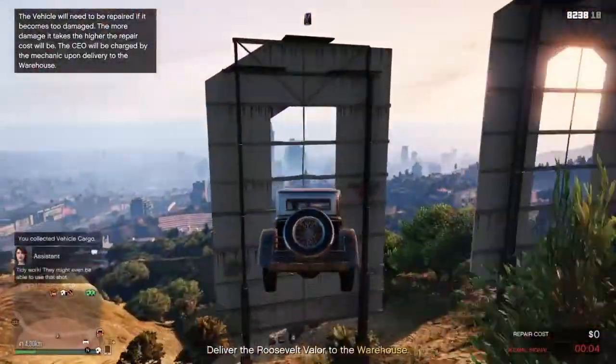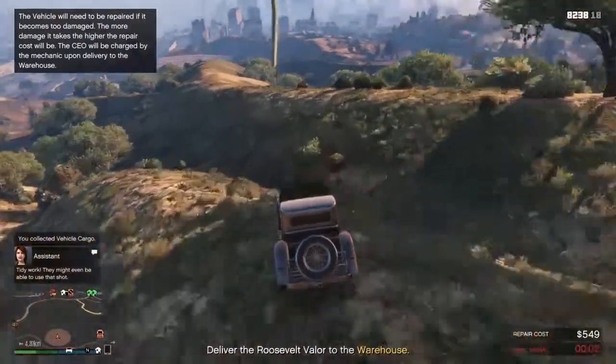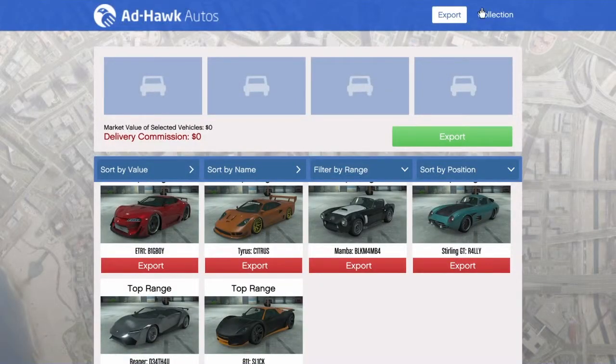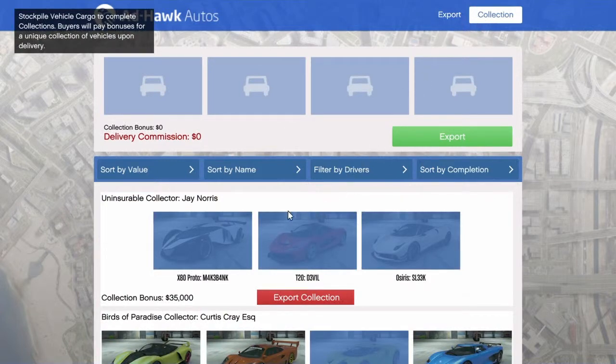By checking the collection list you can also confirm whether the missing car is a top range, mid range, or standard range — which can save you a lot of money. Once you pick up the car, return it to the warehouse and sell it again.